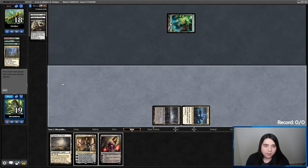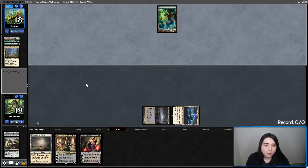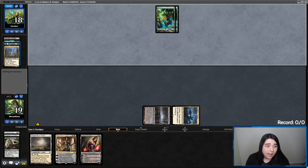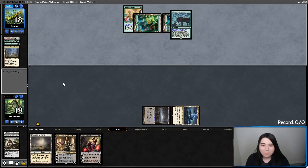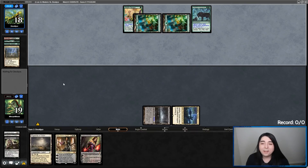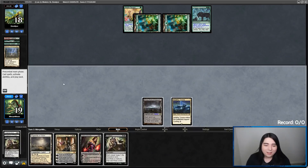Endurance — and go. Got rid of Urborg and an Aeve Progenitor Ooze. This is interesting. I think I've seen this deck before — I think I've seen it in the leagues.